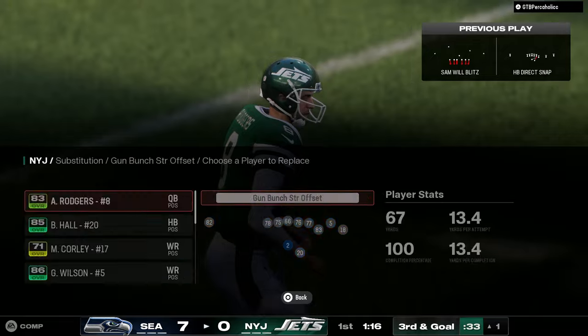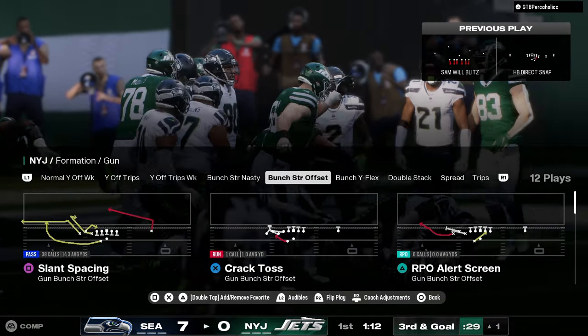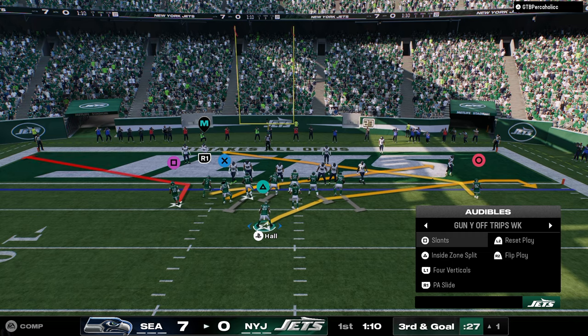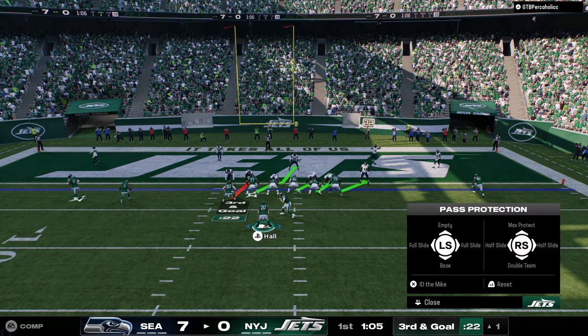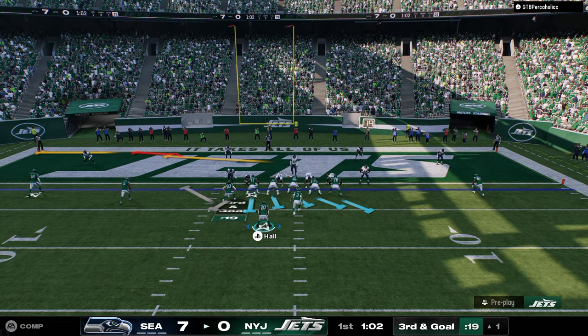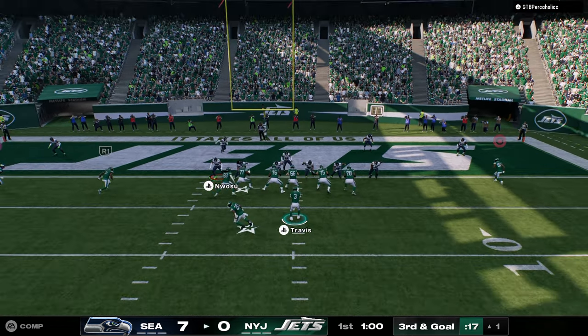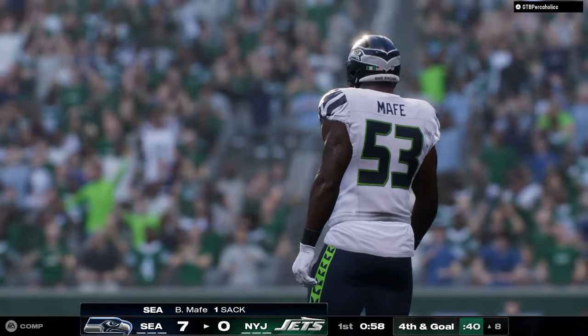Here's a cool little deal you can do — I want to sub in Travis. So we've got the wide trips and I'll show you this kind of glitch play, the sprint flood. We're just going to slide right. I'm going to instantly roll right as soon as I snap the ball. It didn't work — I should have rolled left, actually.